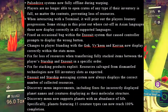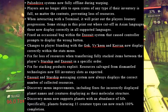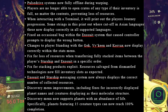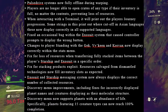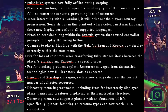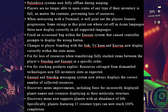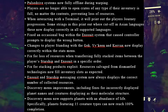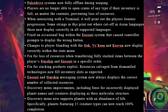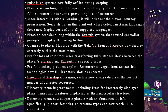Pulse drive systems now fully offline during warping. Players are no longer able to open crates of any type if their inventory is full, no matter the content, preventing loss of resources. When interacting with a terminal, it will print out the player's journey progression — some strings in this printout were cut off in Asian languages, but these now display correctly in all supported languages. Fixed an occasional bug within the exosuit system that caused controller prompts to display the wrong button. Changes to player standing with the Gek, Vy'keen, and Korvax now displayed correctly within the stats menu. Fixed for a loss of resources when transferring fully stacked items between the player's starship and exosuit in a specific order. Fixed for stacking products exploit. Resources salvaged from dismantled technologies now fill inventory slots as expected. The exosuit and starship messaging system now always displays the correct number of collected resources.